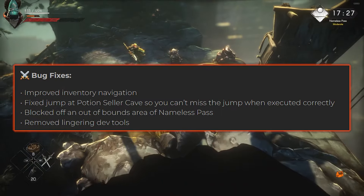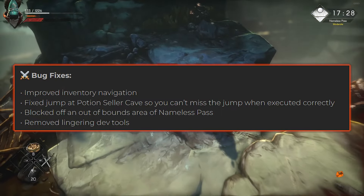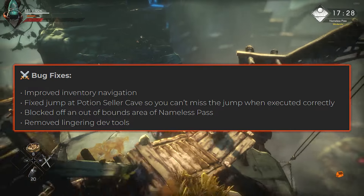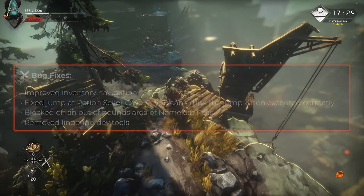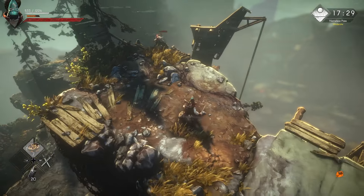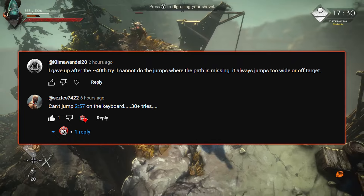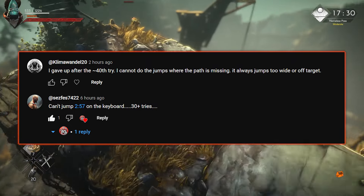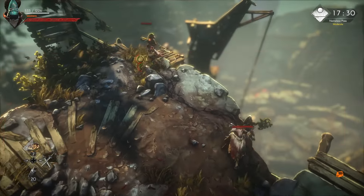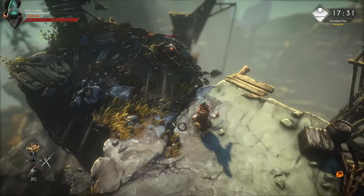Finally, we have bug fixes. They improved inventory navigation — whenever you click left and right, sometimes it goes up and down, so that's a good fix. They also fixed jumps at the Potion Seller Click Cave so you don't misjump when executed correctly. This was actually something someone in my comment section mentioned today — they said they couldn't do the jump even after 30 attempts. I think that might be a mouse and keyboard problem since I play with controller and can hit it fine.